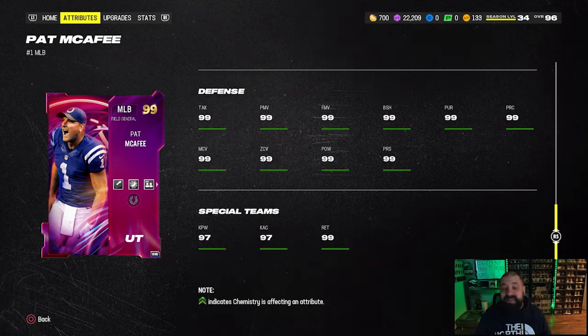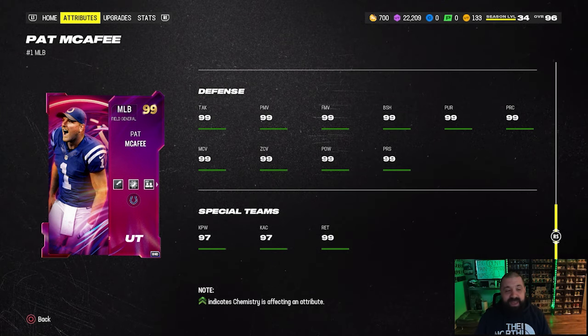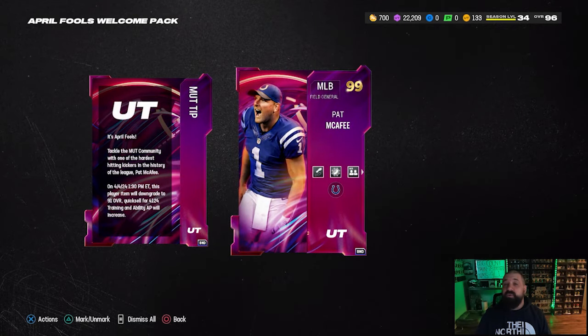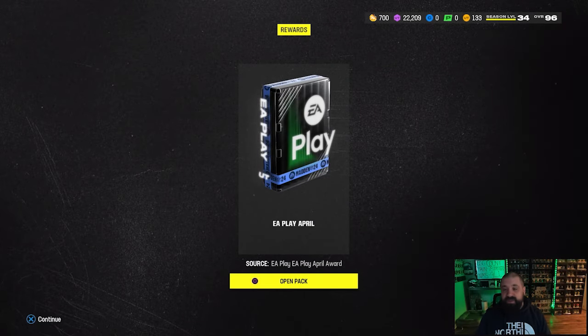For the next couple of days — after April 4th at 1:30 PM Eastern time — it will go down to a 91 overall and quick sell for about 4,124 training. So we're going to throw this card into our lineup now that we got it for free and use it over the next couple of days.